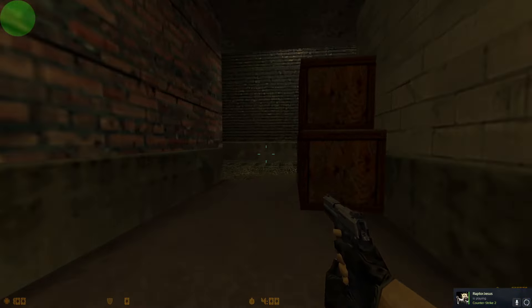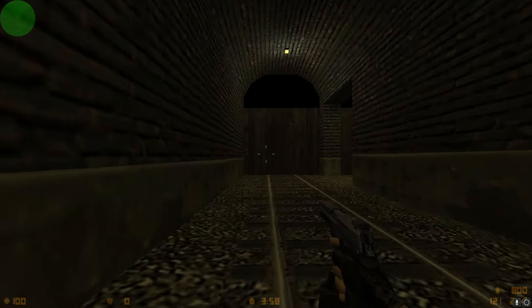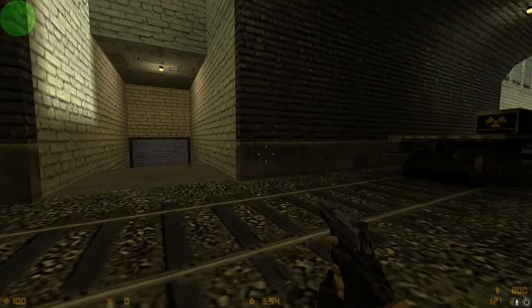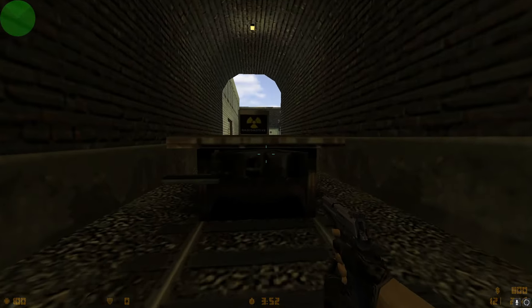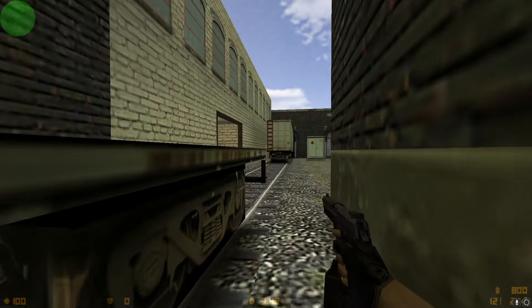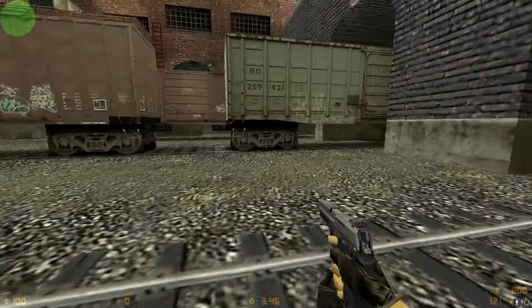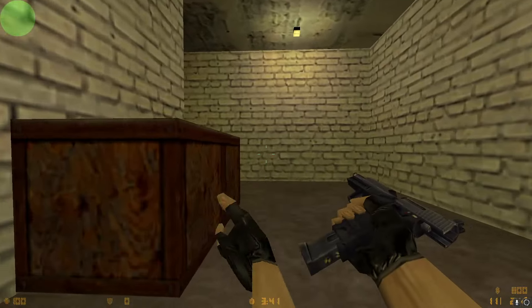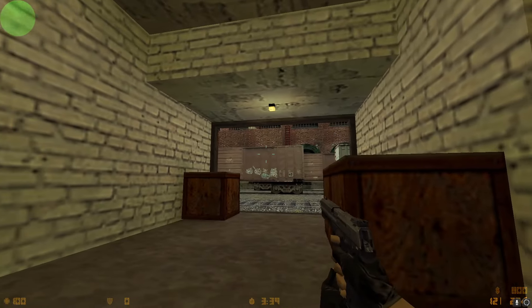In 1.6, the map looked different to how it is today. It was much more barren with more linear fighting. It still did have the verticality of the ladders on the train cars and the ladder from B halls down to A site, known as Popdog. But it looked much different due to the original map featuring plain textures derived from Half-Life. As 1.6 was a Half-Life mod, they did the best they could with the textures at their disposal.